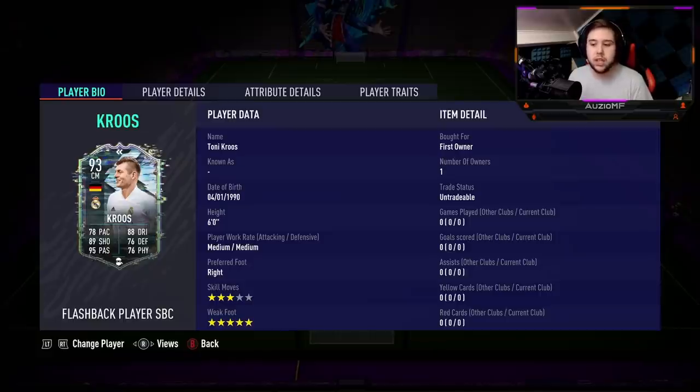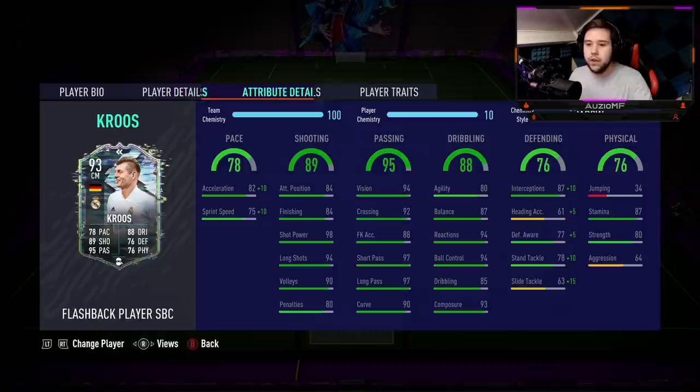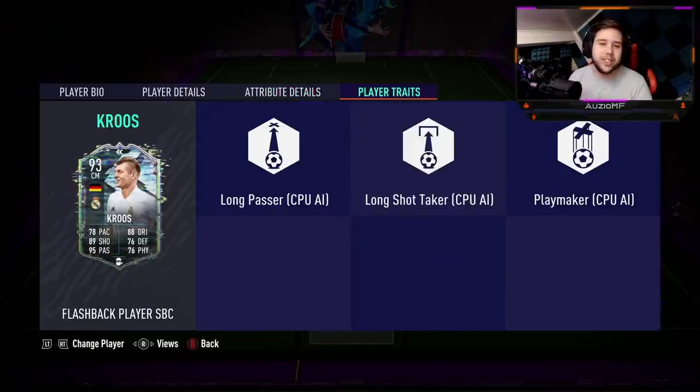He's got medium-medium work rates, which are quite interesting. 3-star skill moves, but a 5-star weak foot. When it comes down to which chem style I have gone for, it's simply the shadow chem style. I feel like Tony Cruz might be a pretty good CAM, but I feel like he will be an absolutely amazing centre mid in like a 4-1-2-1-2 or even a 4-4-2. So that's the main position I'll be trying him in today, but I'm also going to try him in the CAM position and the CDM position.